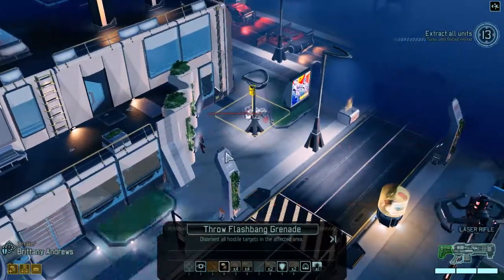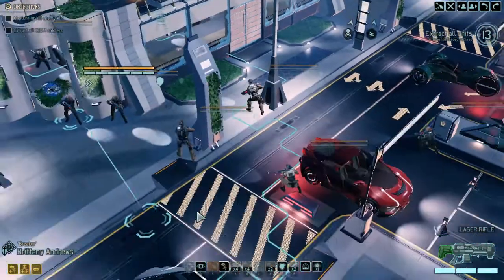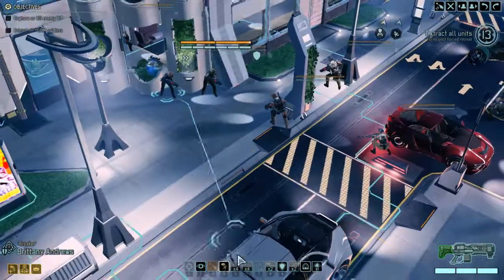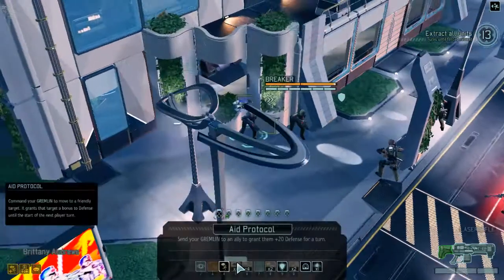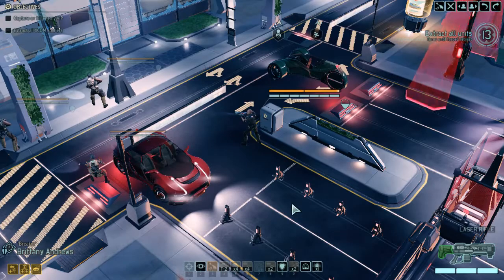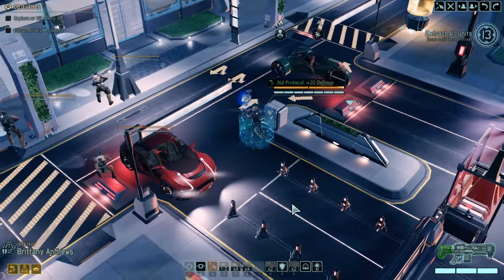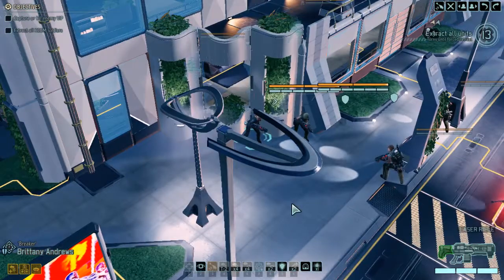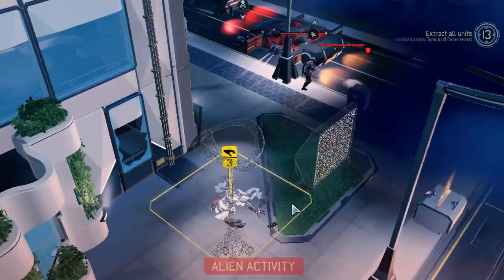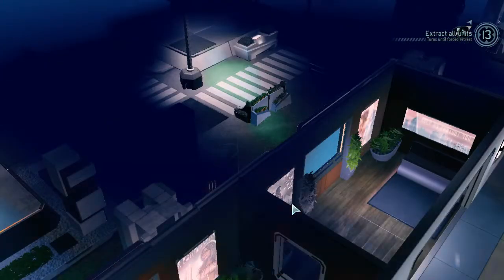Can we hit this guy with a flashbang? If we can, it'll work out. Hey, what's one thing we can't do? Get any closer. So what I'm gonna do is aid protocol Sophie, who's sitting out in half cover, and just hope. Because what's gonna happen is that officer will mark us — probably her. We can overwatch. He's running back — he's gonna alert the other group.